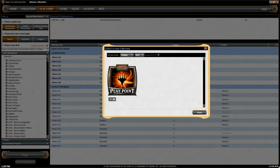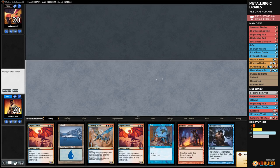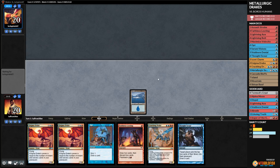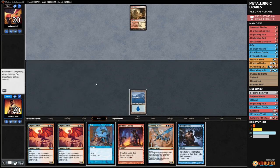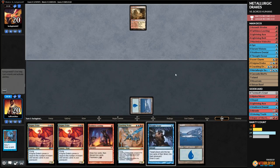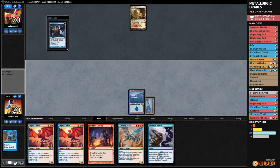One more match — budget magic time, Metallurgic Drakes in Modern. We have lots of threats, assuming we hit our land drops. We Opt, keep island. Thought Scour — probably should have held the land in case we drew a red source. No red source drawn, pass the turn. Opponent Arid Mesa cracks, Sacred Foundry tapped — some sort of midrange deck.